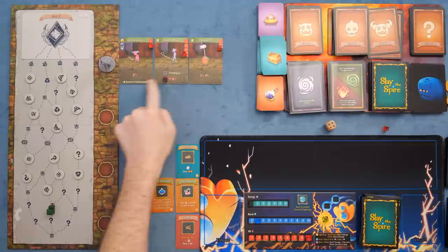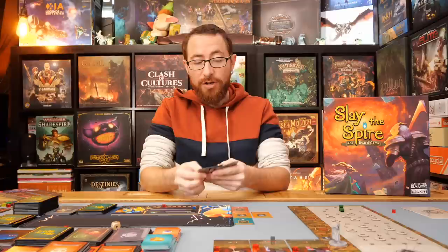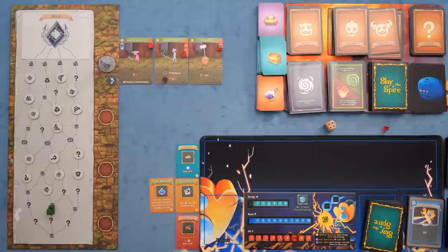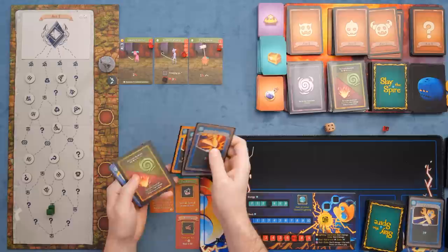Right now we'll have two damage, one damage, and nothing happening because this guy's just charging up. So they're going to do three damage to us, negated by our one block, which means we'll lose two health. We'll also take a weakness token, which is going to hurt us when we try to deal with enemies next round. We'll put these cards into our discard pile, shuffle up five more, go to the next round, and figure out whether we can take them out. We move energy back to three, and our block resets — block is always lost at the end of each round.